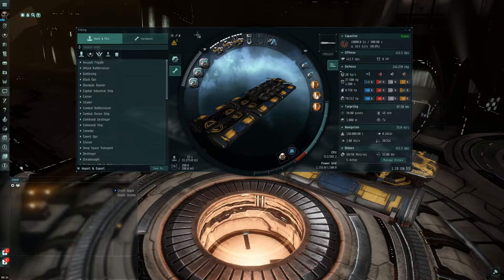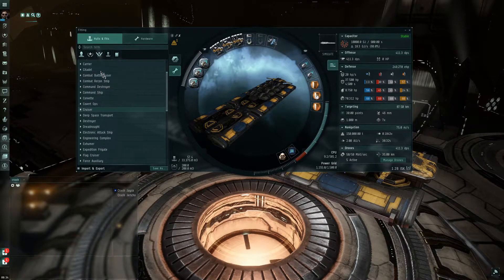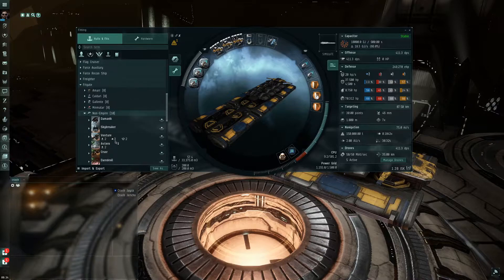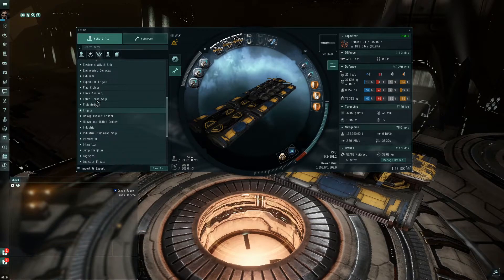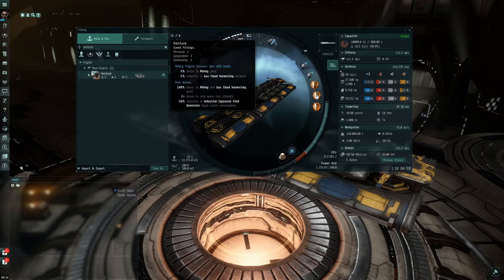Let's say you want to fly a Venture. You can find it by clicking through the categories — frigates are under Frigate, then Non-Empire, and there's your Venture. That's one way to do it. But if you don't know exactly where it is, you can also use the search bar and type in 'venture' and it pulls up that name — Frigate, Non-Empire — same place we went before.